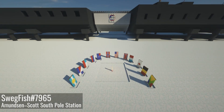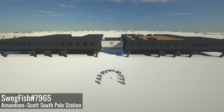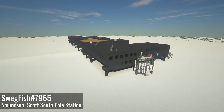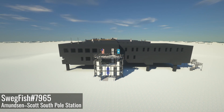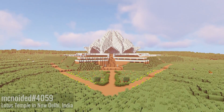From space, we're moving down to Earth, more specifically to Antarctica. The base was built by Swagfish. It was created using an old Terra mod, so the surface is flat. But, as the creator said himself, Antarctica is flat anyway.